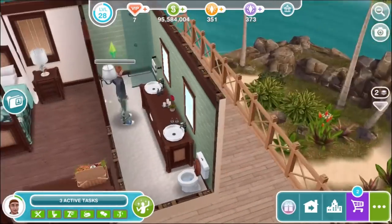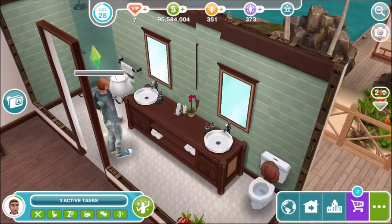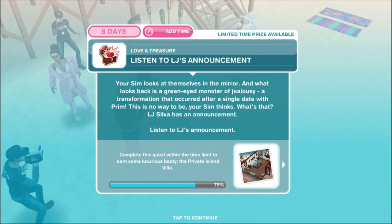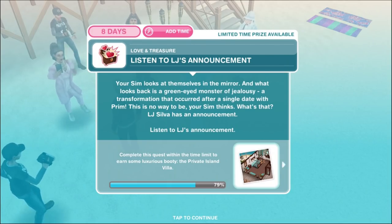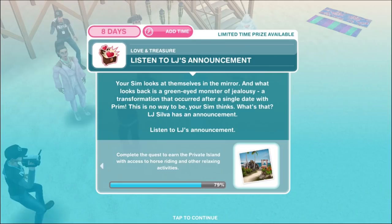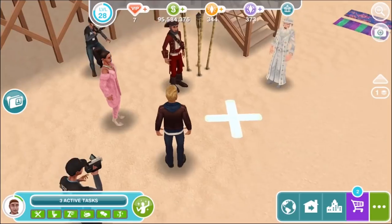This bathroom, by the way, is full of new things that will be unlocked by this quest — lovely double vanity. Your sim looks at themselves in the mirror, and what looks back is a green-eyed monster of jealousy, a transformation that occurred after a single day with Prim. This is no way to be, your sim thinks. Listen to LJ Silver's announcement for four hours and 10 minutes.